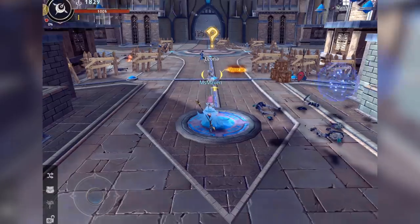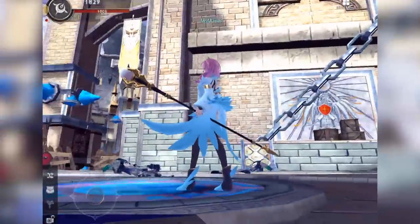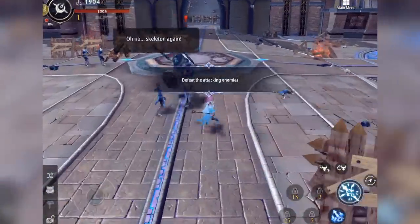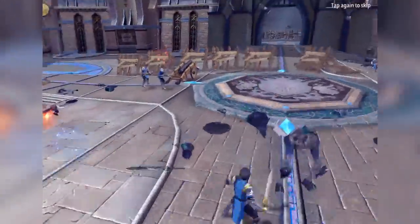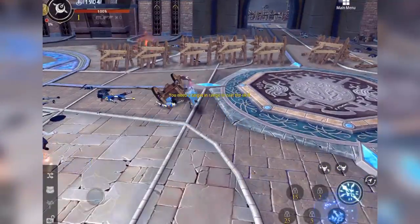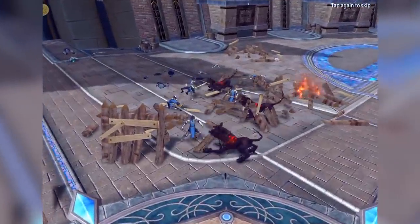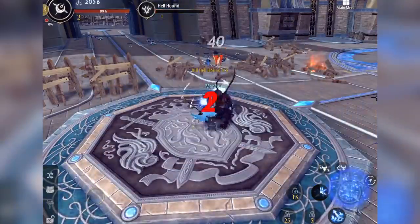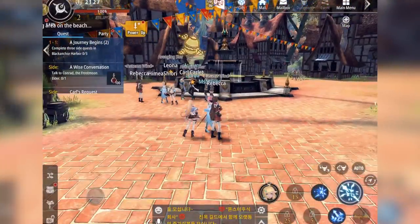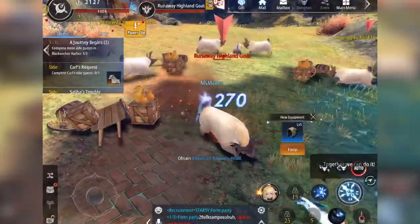Upon entering the game, you can see that the game has a 3D interface which makes it easier to switch views. The interface is also very user-friendly. We'll be greeted by a basic tutorial on objectives. If you long press the skill icon, this will show you the skill description. We're then welcomed into the world of Ramayan. As with any MMORPG, just follow the main quest to familiarize yourself with the game. The quest list is located at the left portion of the screen.